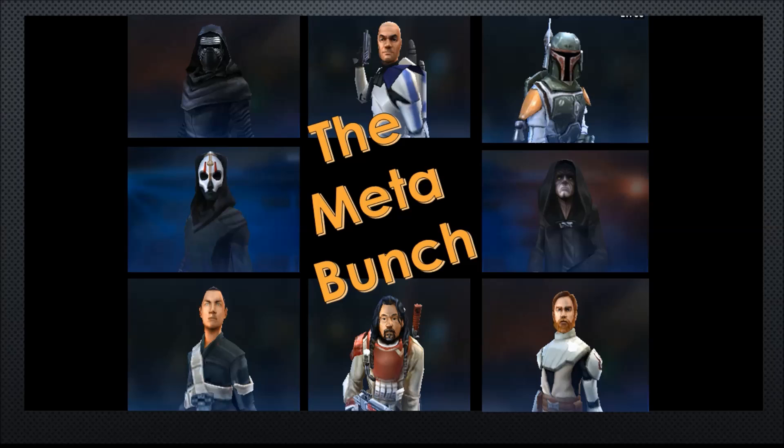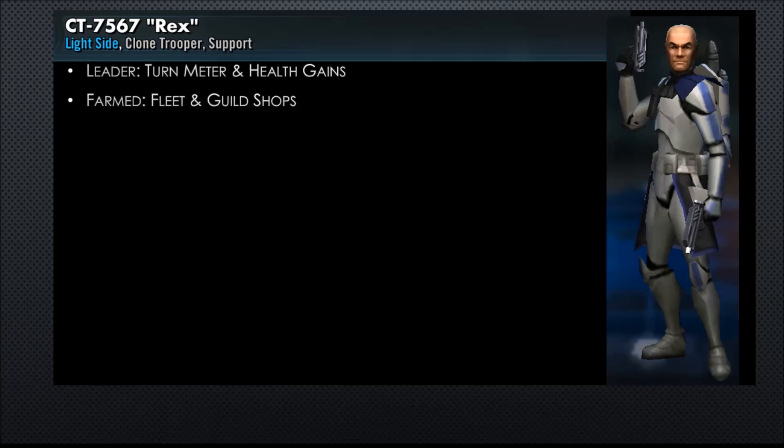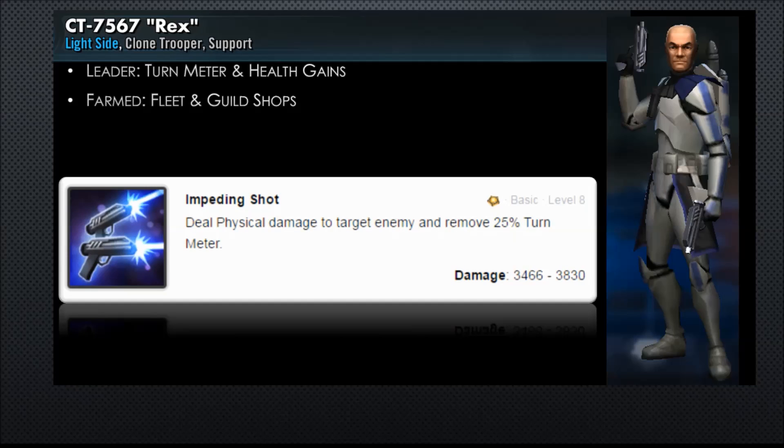Rexy lead. These dudes all around him are some of the top dudes you'll see him rolling with in the top PvP arena. Let's take a look at Rex and why he's such a good leader. He's that light side clone trooper support. His leadership skills bring turn meter and health gains. He can be farmed in the fleet and guild shops. He has his basic — it's the Impeding Shot. This thing deals damage to a target enemy and removes 25% turn meter.